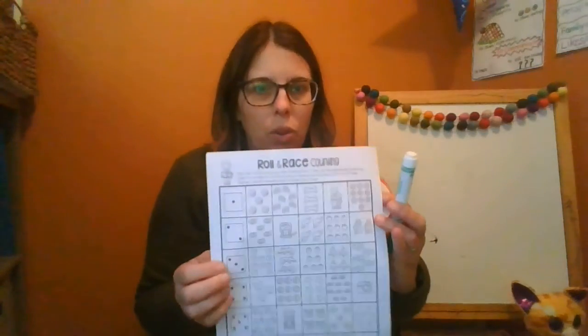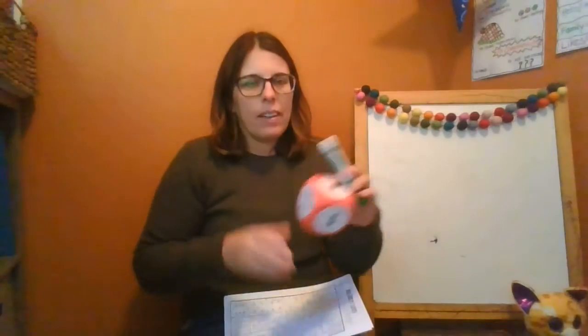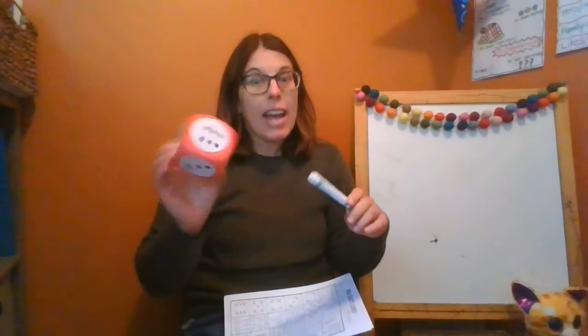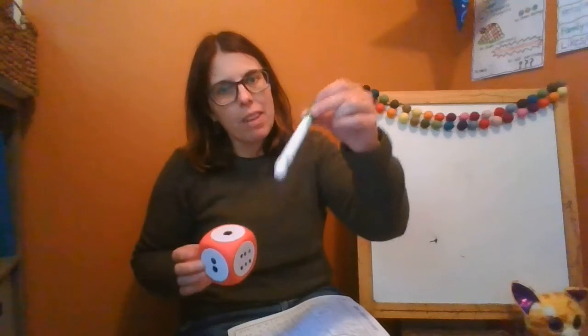Today we're playing Roll and Race. So you need the paper that looks like this, a die — one is called a die, two is called dice — so you need a die and a marker.